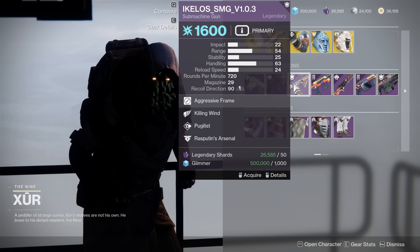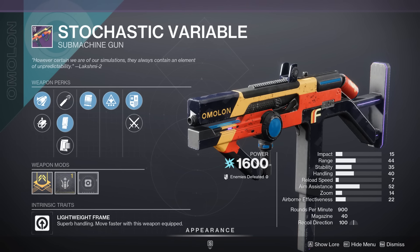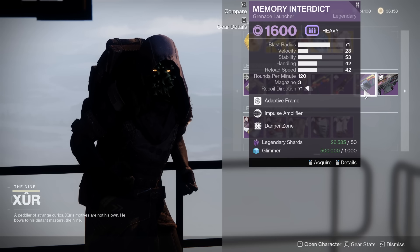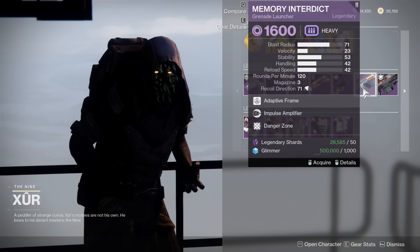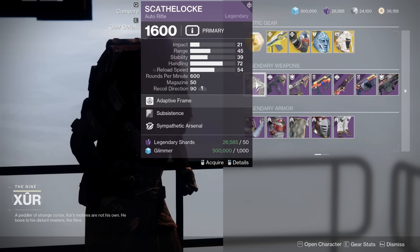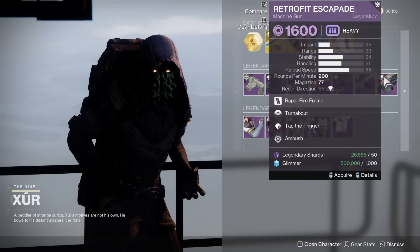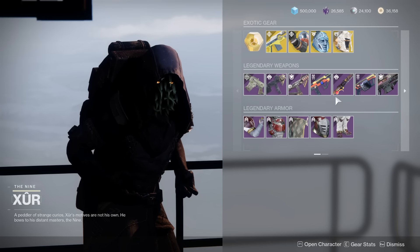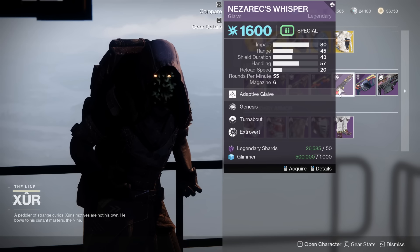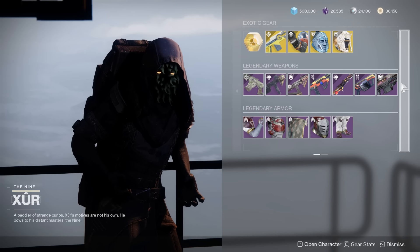We then have an Akilos with Killer Wind Pugilist — nope. A Skokastic Variable that doesn't even have Phase Mag — not interested. The Nezrax Whisper with Genesis Turnabout, Memory Interdict with Impulse Danger Zone — nope — and then a Turnabout. These might be like the world record worst rolls I've ever seen. That said, Kalos Mini Tool, Akilos, the Whisper, and the Retrofit are all technically craftable, so keep that in mind in terms of the Deep Sight Harmonizer stuff.